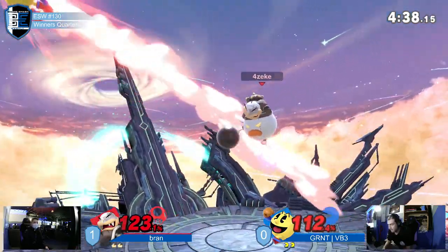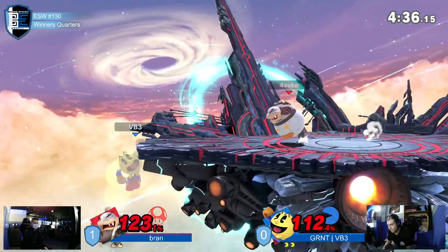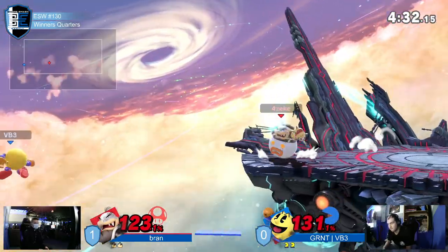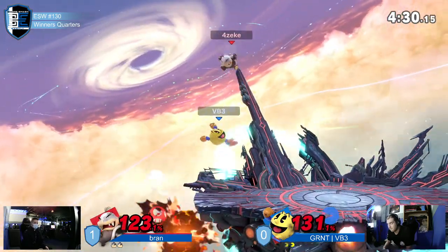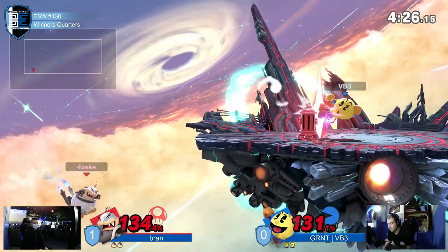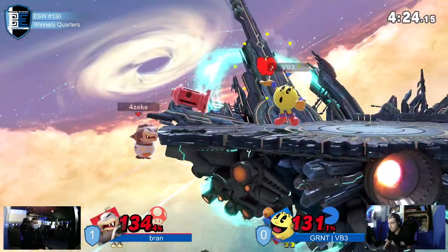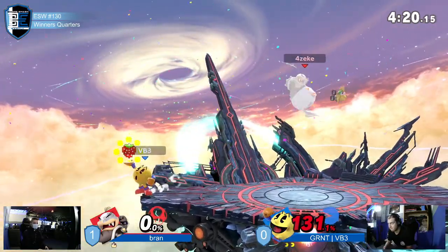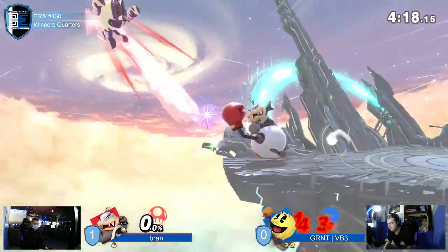Both of these characters sort of lend themselves to item play, so we'll probably see some cute stuff with maybe snagging each other's items. Speaking of cute! Yeah, we're probably going to see some cute stuff. Oh no — I can see what VP3 is looking for there, but not quite in the ballpark. 4throom not killing just quite yet — another one at the ledge probably will do it. That Hydrant coming in! There we go. Such a good option.